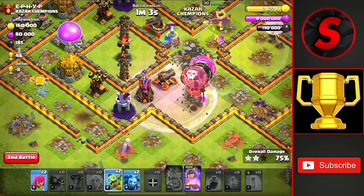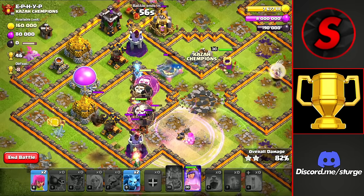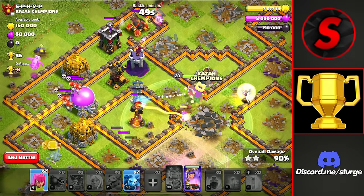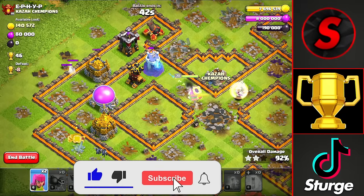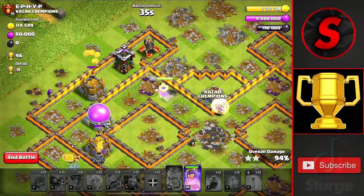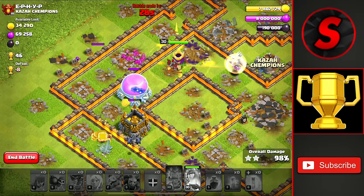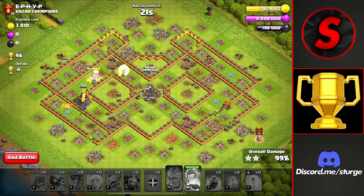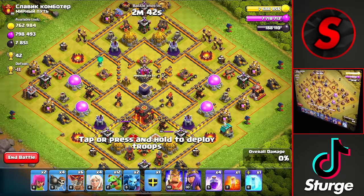We're up to 75% — dropping a rage and a baby dragon to distract the air defense, and dropping more baby dragons around the outside to take down the last few air-targeting defenses. The Apprentice Warden switches to help the balloons take down buildings at the bottom. We drop the Inferno tower, then drop minions and archers on the left side, and use the Queen's ability to push through the remaining buildings. We get the three-star with 30 seconds to spare — Town Hall 9 attacking a Town Hall 10 for plus 46 trophies.